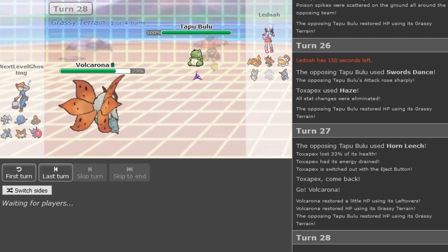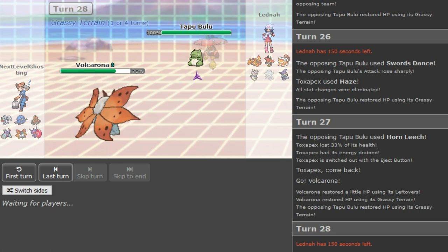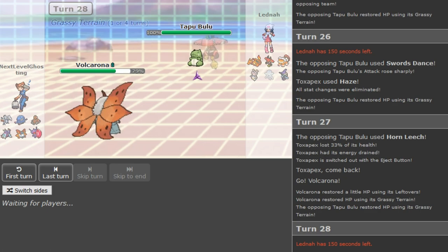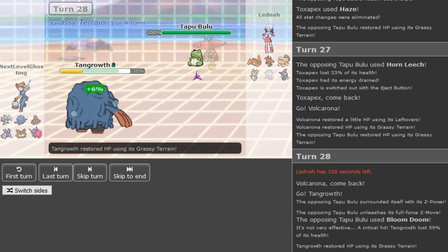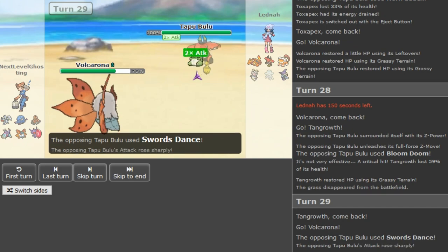It's not a game where I'm on the edge of my seat. Scouting for the Z-move — Bloom Doom, gets a crit on Tangrowth in Grassy Terrain, doesn't even do that much. So this Bulu cannot break the team. Volcarona probably walls it, which is revealed now. There was a second time Volcarona was on Bulu behind the Sub and he didn't go for Edge again — I'm pretty sure this doesn't have Stone Edge.